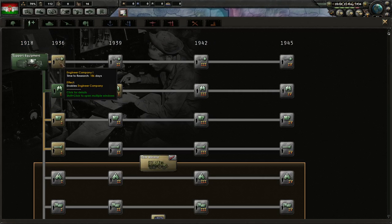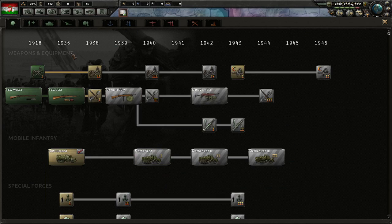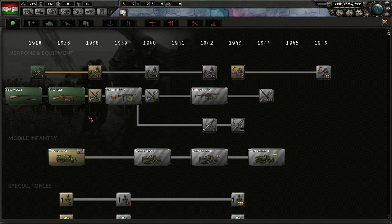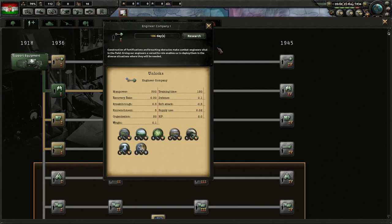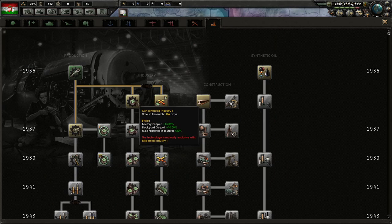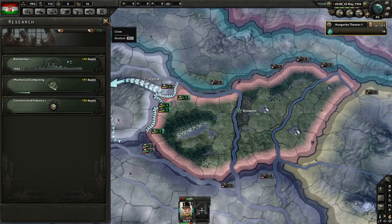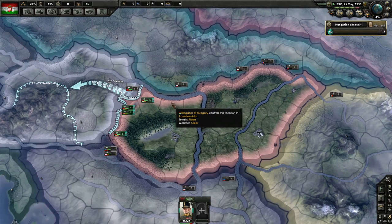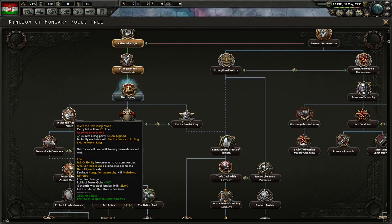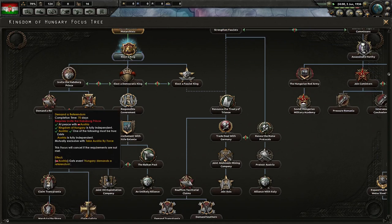Engineers are always a good idea, but as a small country, we never end up with support weapons. We'll go for Concentrated Industry to get our output up, and probably Construction early on as well. The current ruling party is now non-aligned. And then we'll demand a referendum.